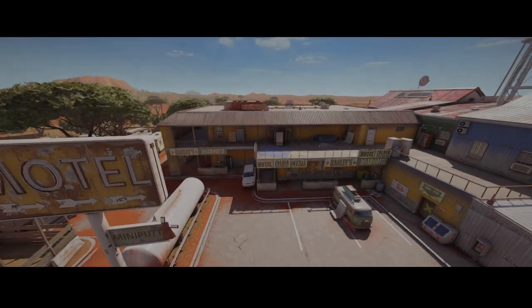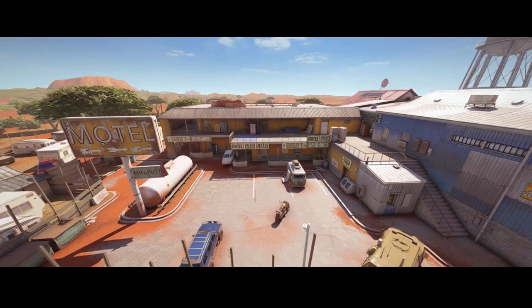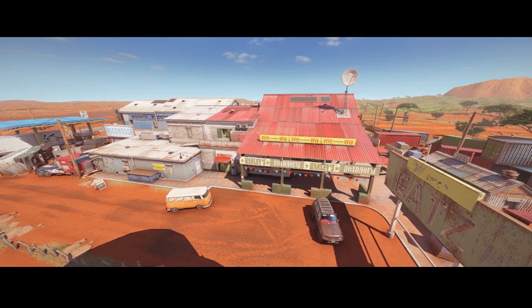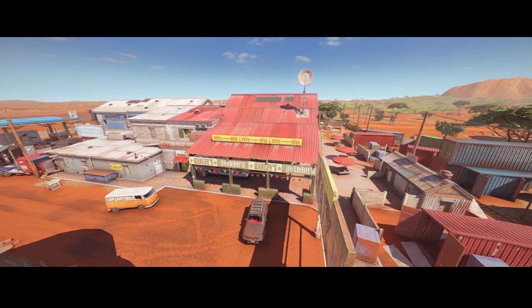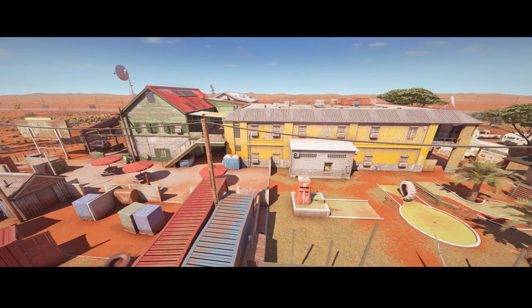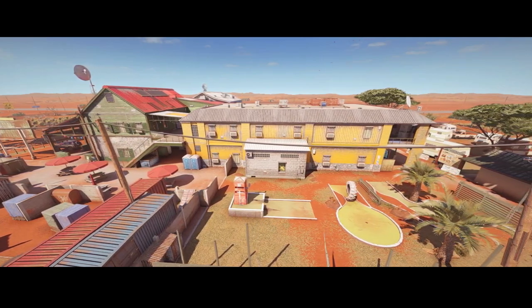Getting straight into it with the first map of the day, Outback, which of course is based in Australia very close to Ayers Rock or otherwise known as Uluru. Going into this map I didn't really know what to expect myself. I'm quite a fan of this map in the game itself and I know of a couple of easter eggs around the map but not much else, so it's going to be quite interesting to have a deeper look.